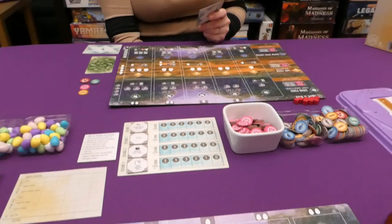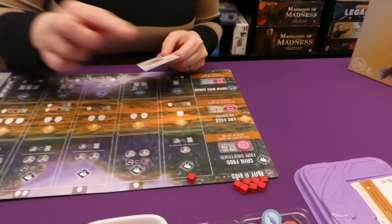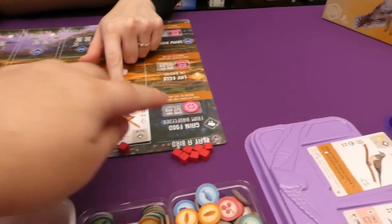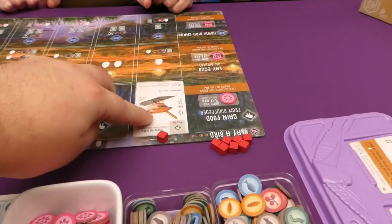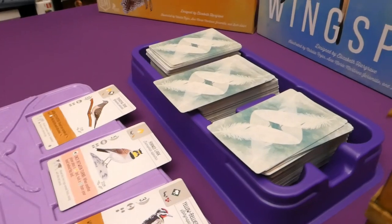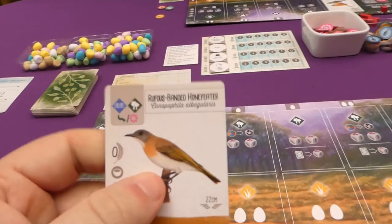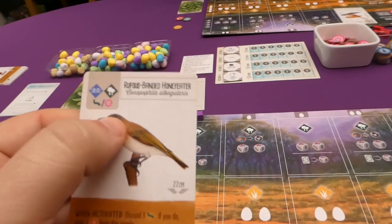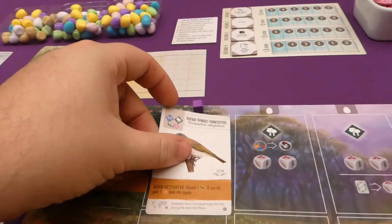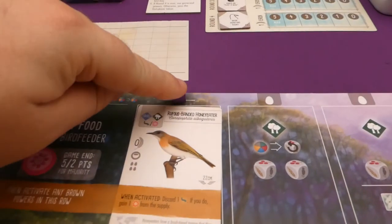Jade is going to play a bird on the top space. She spends her wild nectar — which goes on the green section tracker — and plays a green card. When played, she draws two cards. That's a white 'when played' ability. She can draw from the display or randomly. Her cube moves over to the left. I then play a bird too, paying one nectar into the green area. It has a good ability — no points but worth playing.